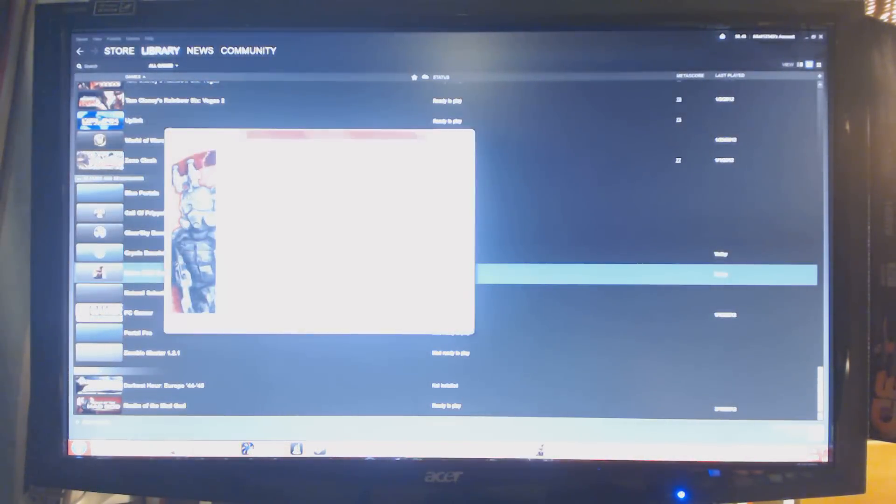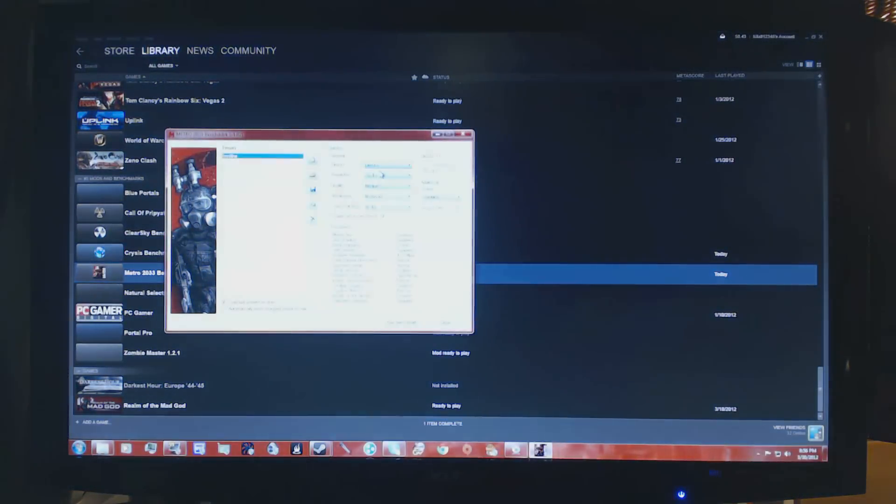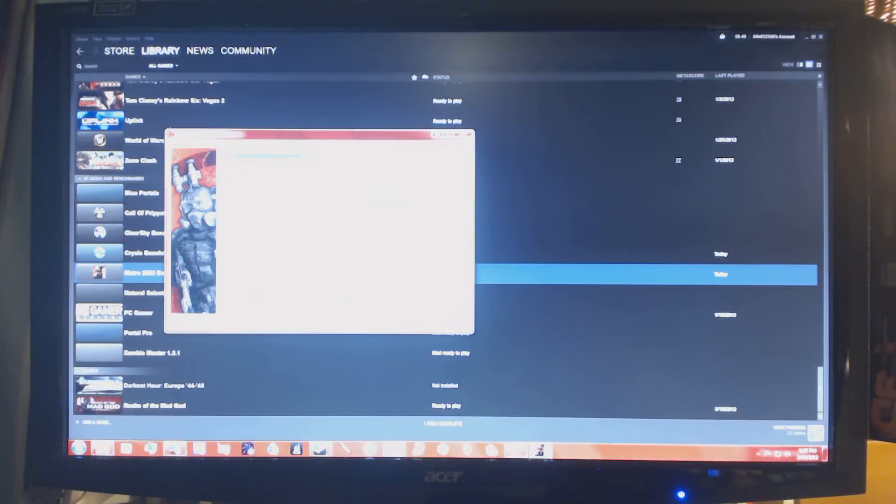Metro 2033 — I'm doing DirectX 11, 1920x1080, very high settings. Anti-aliasing is off, texture filtering is on 4x, PhysX is on, tessellation is on, depth of field is off, one loop through Frontline. So: DX11, 1920x1080, very high, no anti-aliasing, 4x texture filtering, PhysX on, tessellation on by default, no depth of field, one loop. Let's run the benchmark.